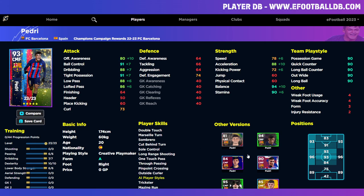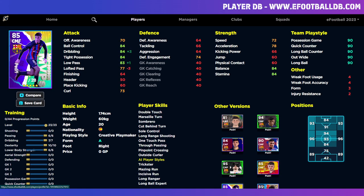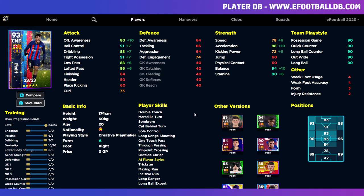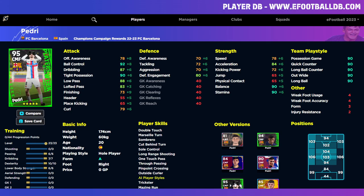You probably already have a Pedri card — even his standard edition is quite decent, only minus two in nearly every stat apart from lofted pass, with 36 levels. If you don't have Pedri and you're starting out, he is literally a game changer — one of the best players in the game. In my opinion, any version of Pedri is top 10, and the Whole Player version is probably top seven.